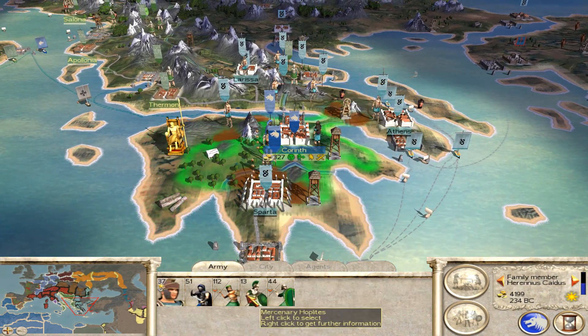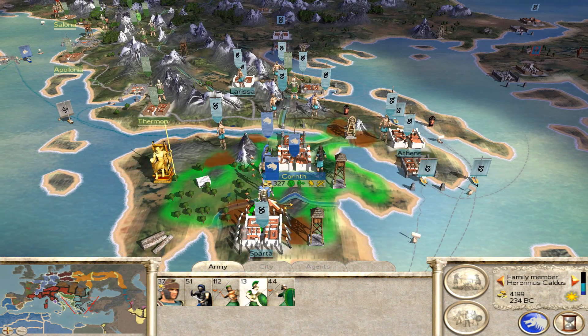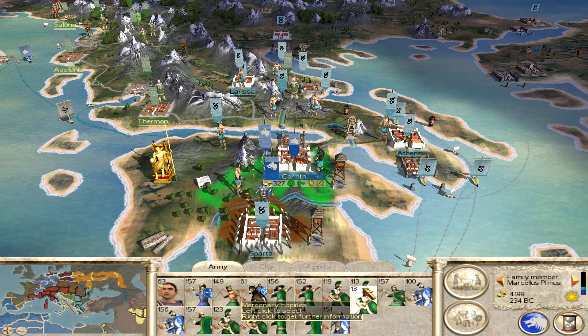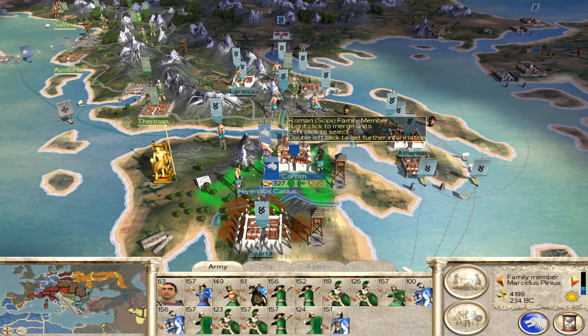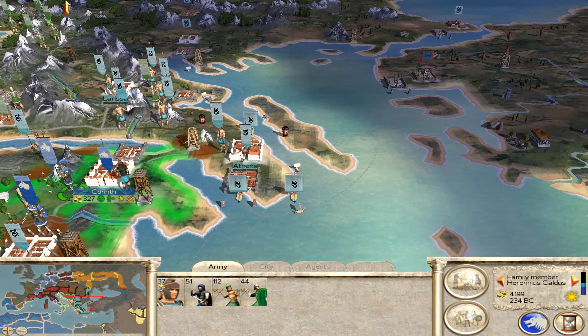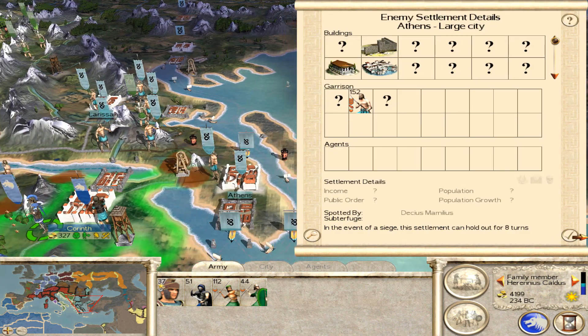I suppose I could also take these Hoplites and merge them with one of the weaker stacks. I think that should be okay for now. So once we've retrained everything, we should be able to go for another attack on Athens and hopefully starve it out this time.